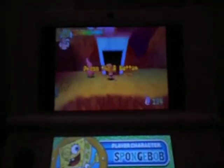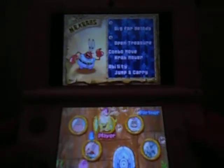This shack here is where you switch characters. The top will tell you what character's special moves, combo moves, and abilities. Patrick can jump, carry, and team up with Mr. Krabs. Sandy can double jump. Right now I'm going to need Sandy in this level, so let's go, Sandy.